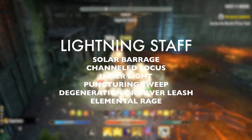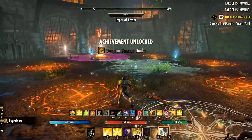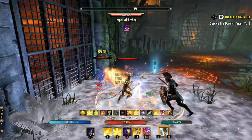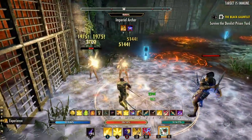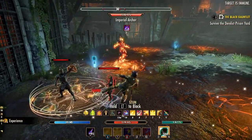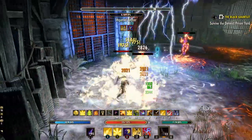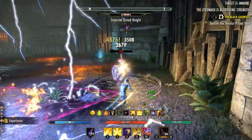For skills on this Magicka Templar build, a one-bar easy setup is what I recommend for most players. It uses a Lightning Staff front bar with Solar Barrage, Channeled Focus, Inner Light, Puncturing Sweep, Degeneration or Silver Leash depending on content, and Elemental Rage as the ultimate. Basically, you pull enemies together using Lightning Staff light attacks, drop down Channeled Focus, follow with Solar Barrage, then sweep all day — things die very quickly. You also get tons of passive healing from Winter's Respite and Puncturing Sweep combined. Silver Leash can pull in casters or archers into your AOE, and save the ultimate for the biggest pulls only.